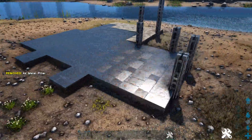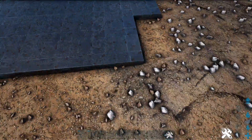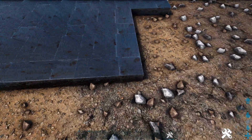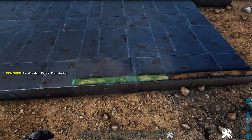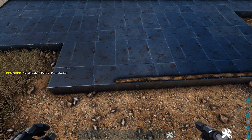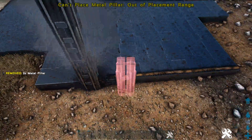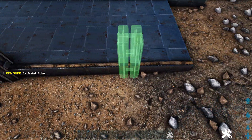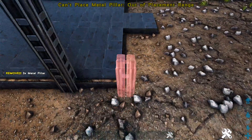Go ahead to the left side of the build and place another wooden fence foundation on the middle two foundations, and on each side place two high metal pillars. Now head all the way over to the right side of the build, and here on this back corner place a wooden fence foundation on this foundation, the very next one, and the next one after that. On the outside of this one place three high metal pillars, skip the next spot and do that again right here, and then one more time right here on the corner.